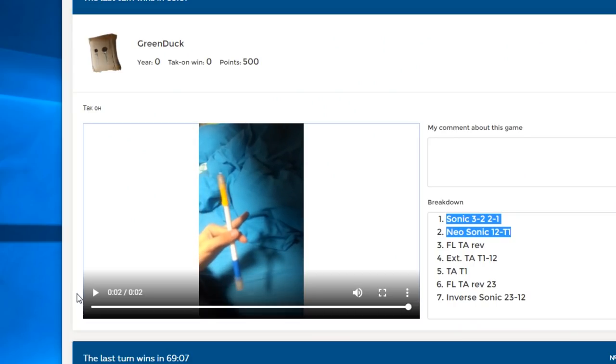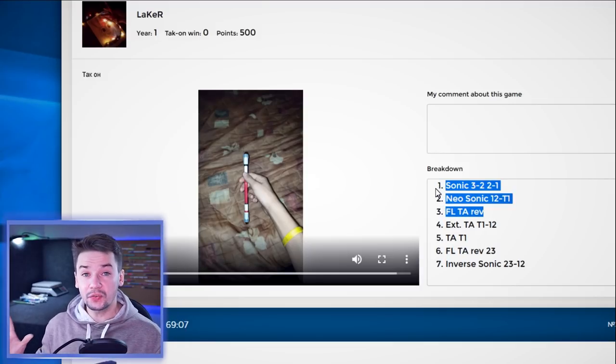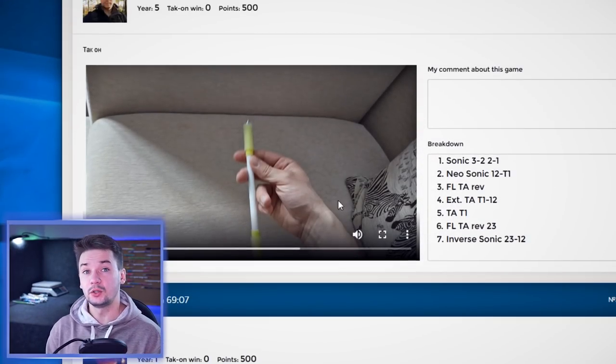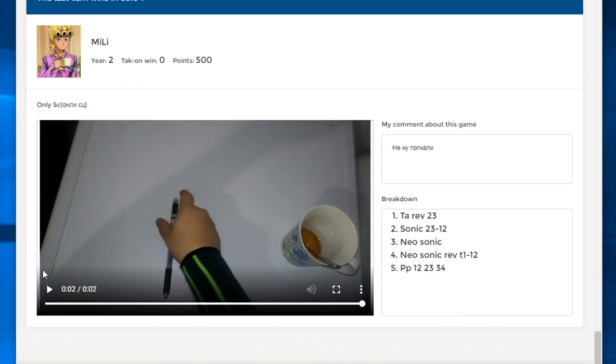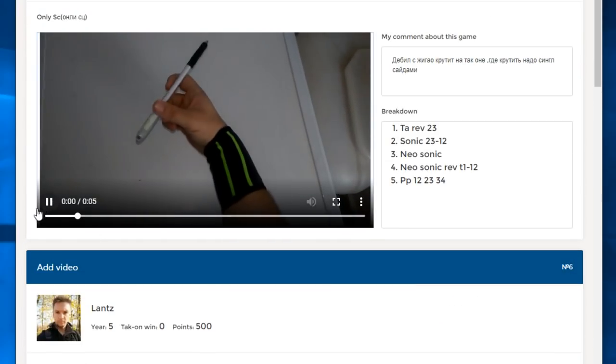So now we have two turns in one TACON and now it looks like Sonic 2312 to Neosonic 12T1. The next spinner posts a video where he makes these two tricks and adds another one to the linkage. With each trick the combo becomes longer and more difficult to perform – by the 10th turn it becomes more like a mini-combo. You drop a pen or make any pauses in the execution – you fail. And when TACON comes to a point when nobody can add a trick and film a smooth combo with all the tricks within say 3 days, this TACON ends and the pen spinner who added the last trick is declared the winner.